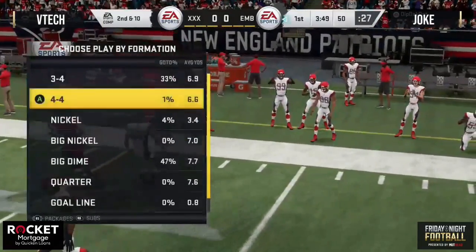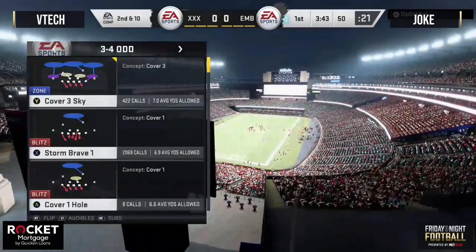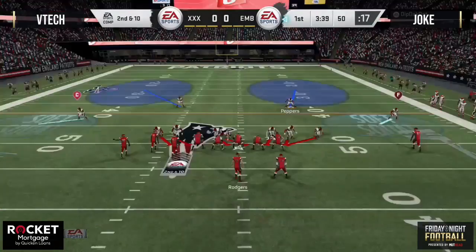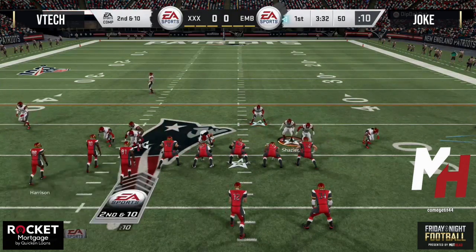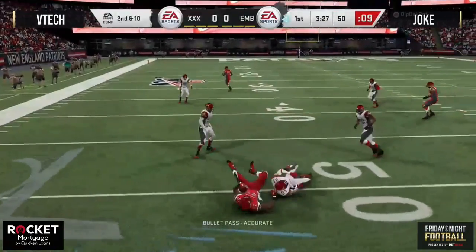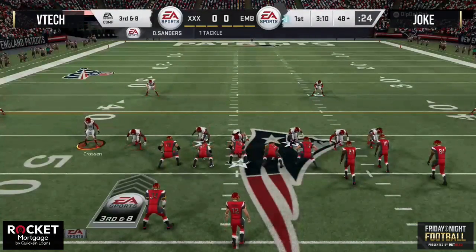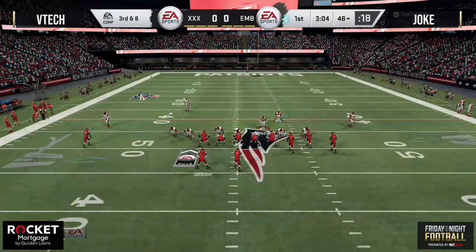Looking at it early, this is our bounty matchup between Joke and VTech. A $1,000 blitz cash sponsored by Rocket Mortgage will go to whoever can beat Joke tonight in the tournament. Joke is running a little bit of a different offense this week — seeing him in the bunch is unique. He's in that special gun bunch formation. Looks like he has John New Smith at tight end, a 15-cap tight end, a spot people typically tank unless running a run-heavy formation.